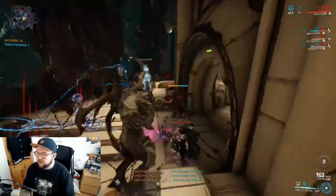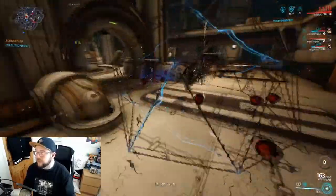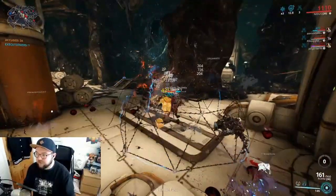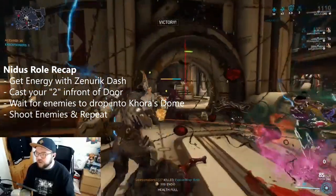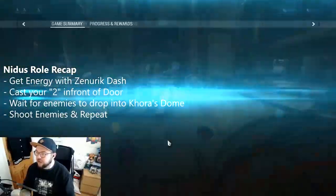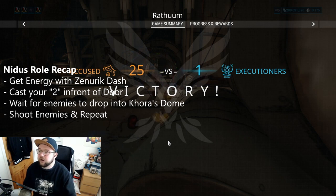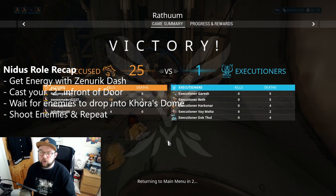I like to stand either on here or on there when I'm on Nidus. When you hit 24 on the accused count on the left-hand side underneath the minimap, make sure you start to collect your endo — even slightly before that — because once you hit 25 you've killed all of the enemies in the arena. That's all there really is to the Nidus role. I'll go ahead and show you the Nidus builds and then we'll show you the Khora role.